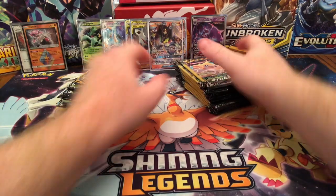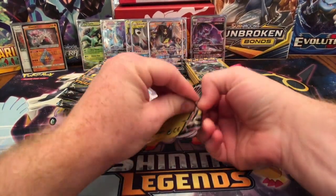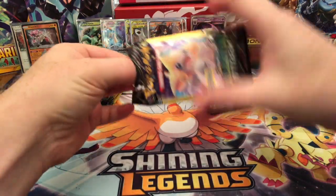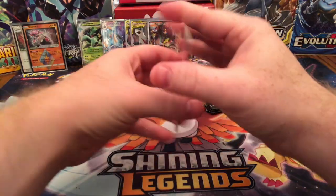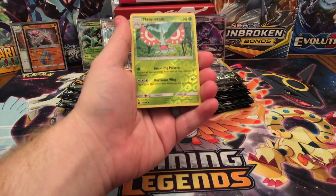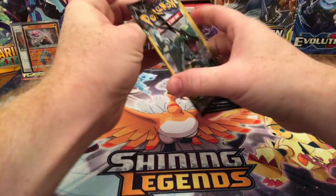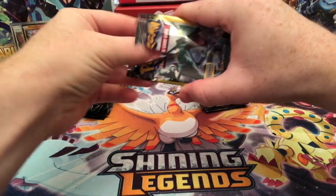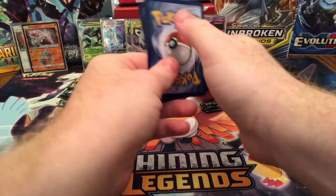Alright Grisbrew Gaming, here we go — going to start right off with Celestial Storm to finish off this huge opening of older packs. Love Disc and a Reverse Holo Masquerain. Got me a Swalot, Meditite, and a Reverse Holographic Don Phan.